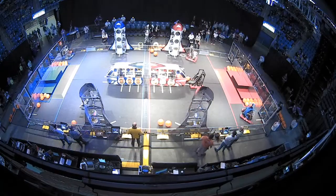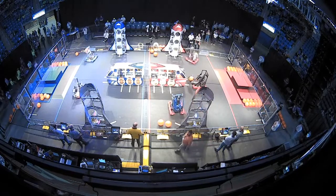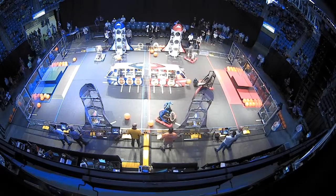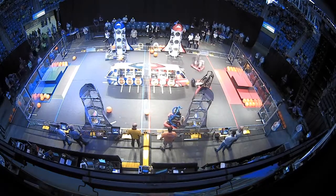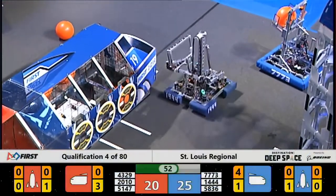Taking a look across on our Red Alliance side of the field, we see 5147, the Hornets, have a piece of cargo. They're just trying to get it up and in the cargo ship, and it's no good. Their alliance partner 4329, the Lutheran Roboteers, placing a hatch panel on the rocket ship, and it falls off.